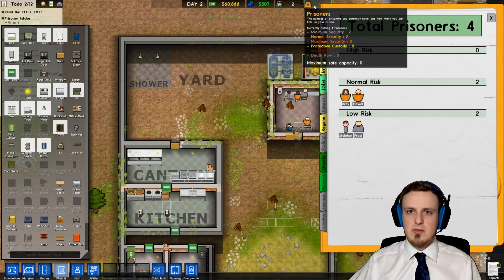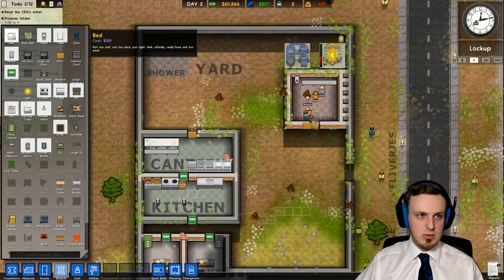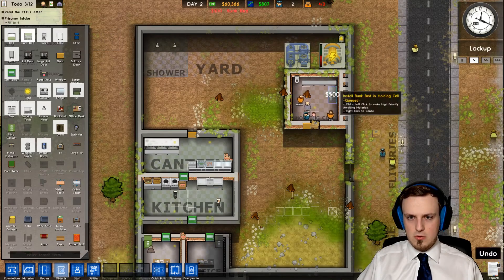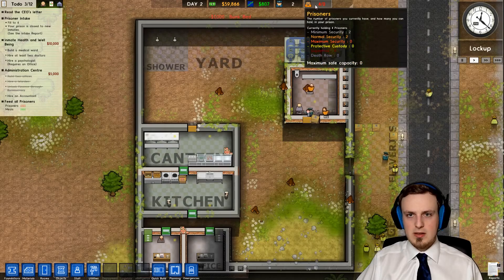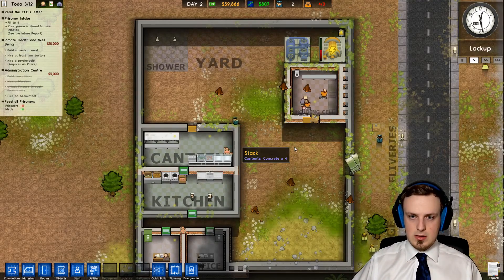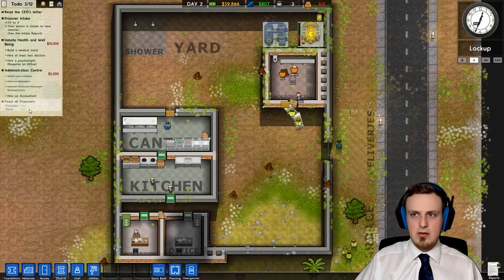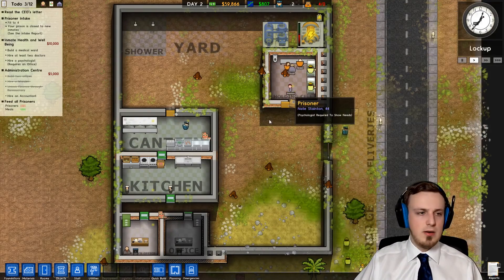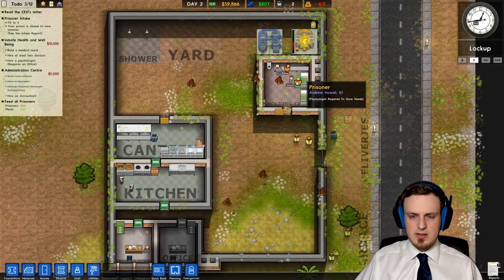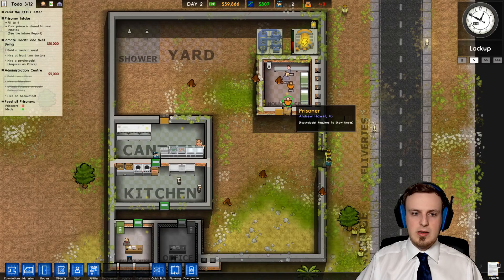Maybe they don't want to sleep on a bench. A bunk bed would make more sense than a bed — for four prisoners, two bunk beds should be enough. Let's try it like that. It's not built yet, so maybe that's why we can't officially take four prisoners to our prison yet. And here we see we have to feed all the prisoners — well, in about half an hour, game time. We have enough meals, but nobody has eaten yet. They have beds now but they still don't want to stay here. And once we have a psychologist, we can also see their needs, which is pretty nice.